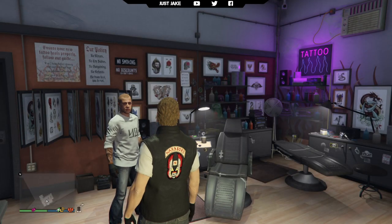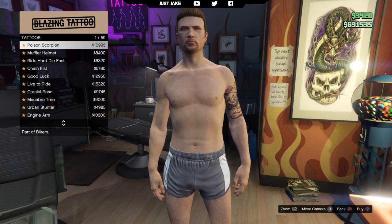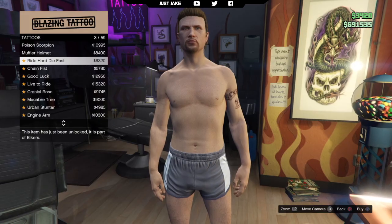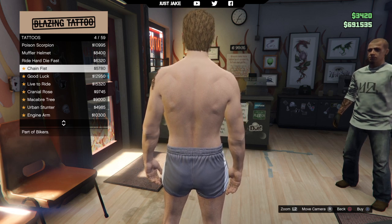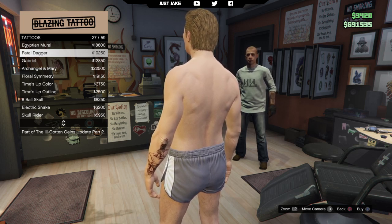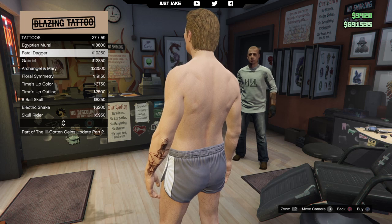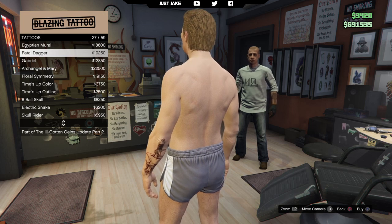The last place we're going is the tattoo parlour. We're going to purchase his tattoos on his right and left arm. Jax has a tattoo going down his left arm in Old English — I believe it says Thomas. We can't get any lettering on the forearm in this game unfortunately, so the best match I found is called Fatal Dagger. It looks the best and fills the majority of the forearm, so that's the one I'm going with.